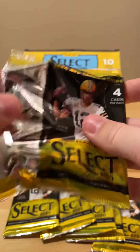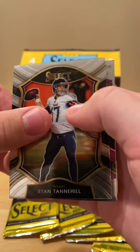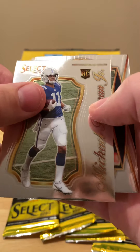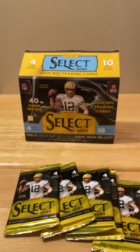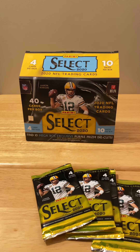Still looking for that big card that makes it worthwhile to rip this and not just resell it. Ryan Tannehill, Ezekiel Elliott concourse purple die cut, Michael Pittman — this is a certified I guess it's called — and a KJ Hamler to end it off. Halfway through, still looking for that big card.